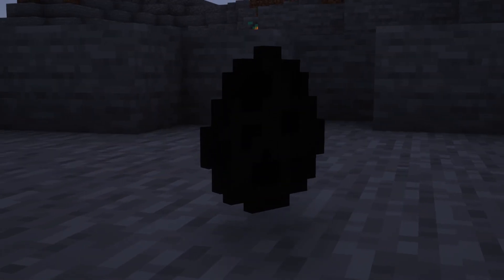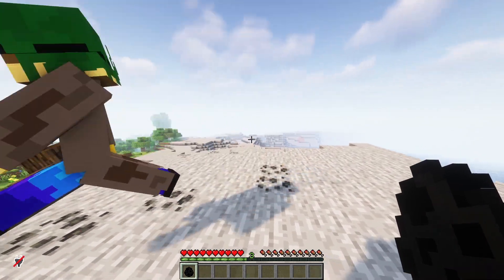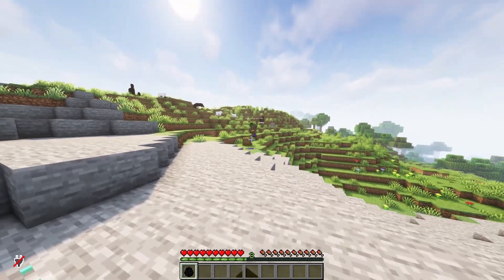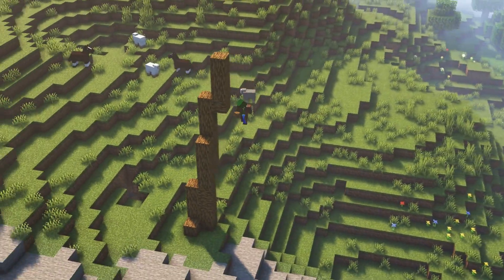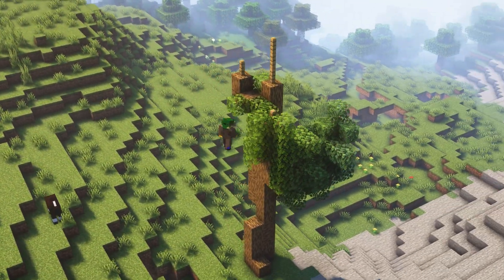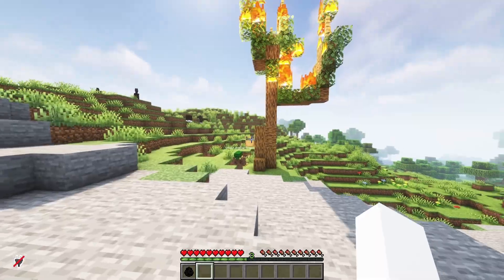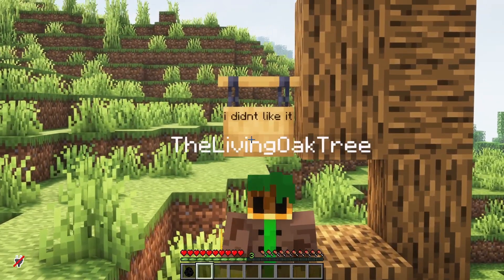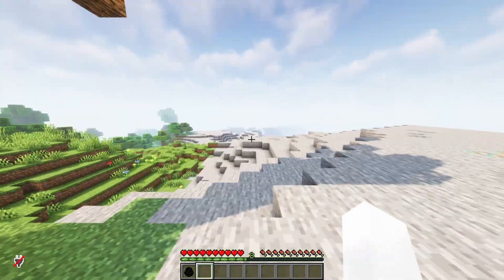After this, we got the Oak Spawn Egg. Normally I use a Spawn Egg to get a starter house done quickly. Yes! Build me a house, Oak. Or a custom tree. Okay, let's go back, Oak.